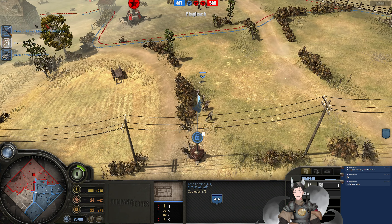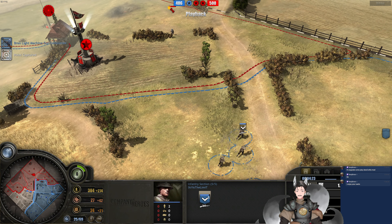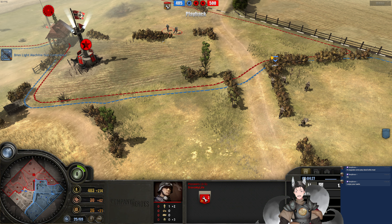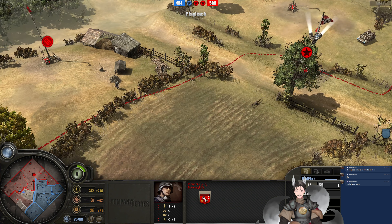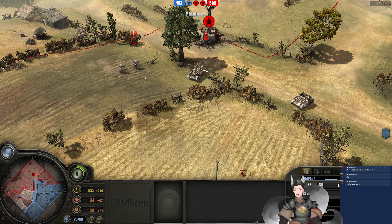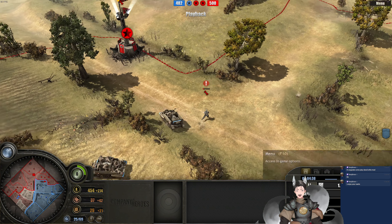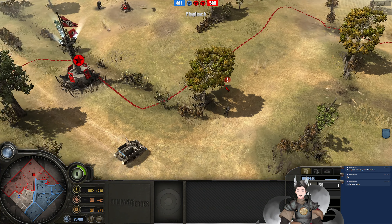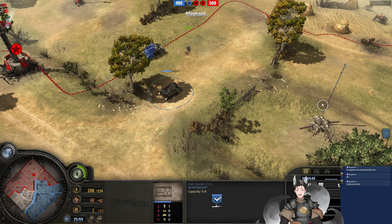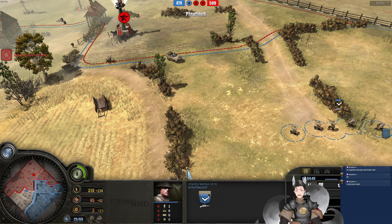The Scoped Rifle Squad may get some damage onto the Flamer Pioneer. The Bren Carrier is now advancing forward and will be able to get great damage onto the pioneers — both pioneer squads are supposed to fall back. There's a good chance this one may actually get wiped out. The lieutenant is currently firing against this pioneer, but this pioneer does get gunned down from the Bren gun — whether it be the Bren gun from the Bren Carrier or the Bren gun from the Infantry Section, it's hard to say.